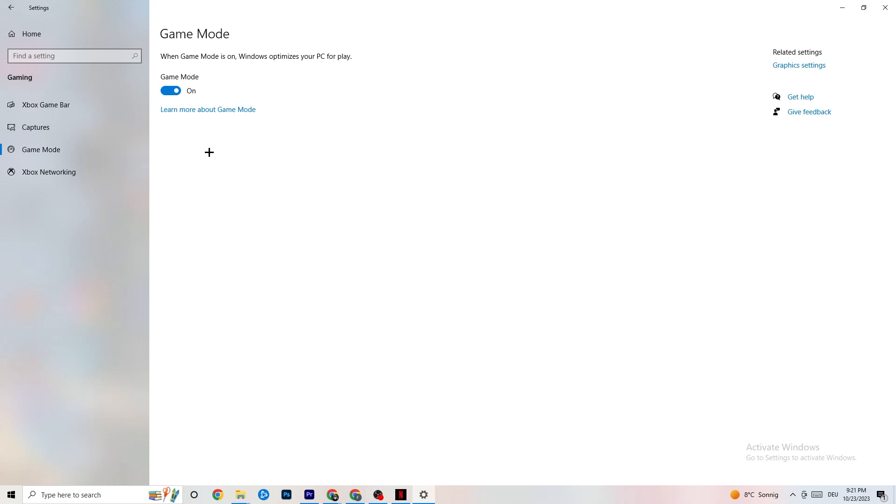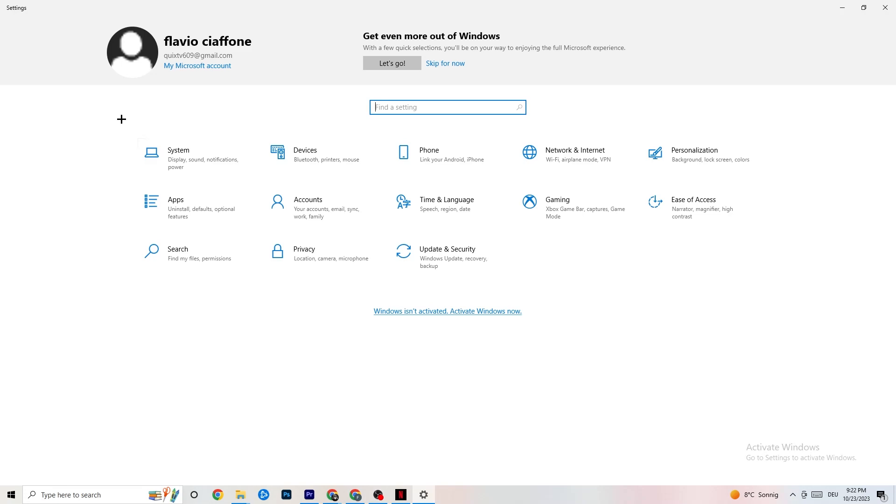Next, hit Game Mode. This one is a little tricky — I can't tell you to turn it on or off. You need to check it for yourself. Turn it on and try your game, then turn it off and see which works better. Once you're done, go back to the main Settings.